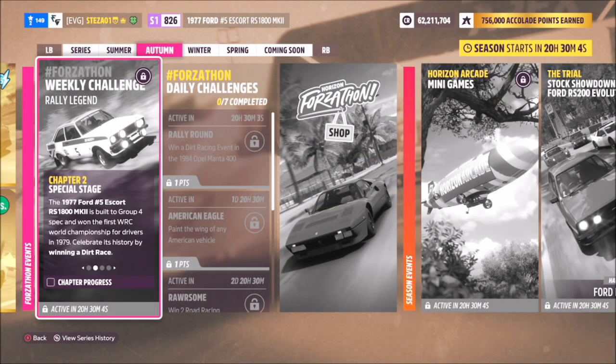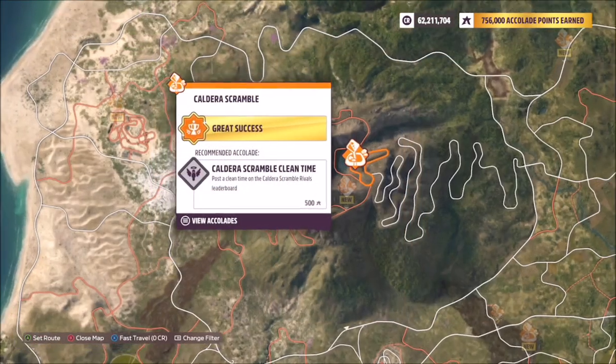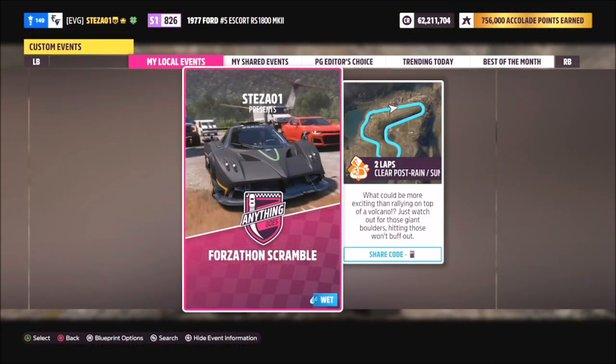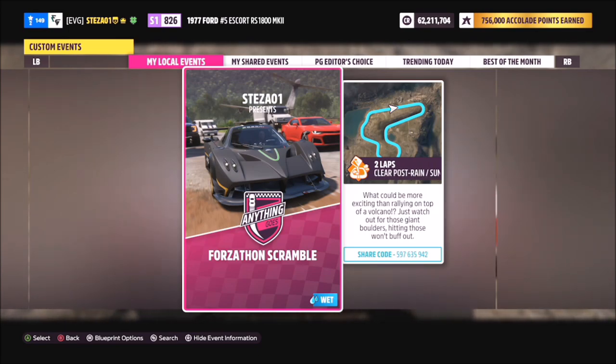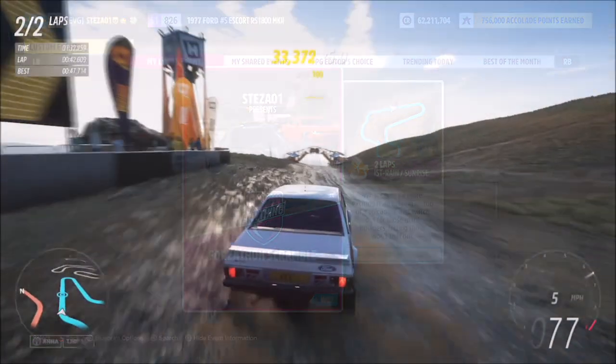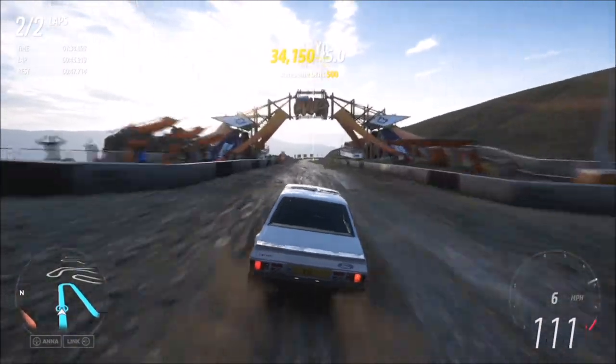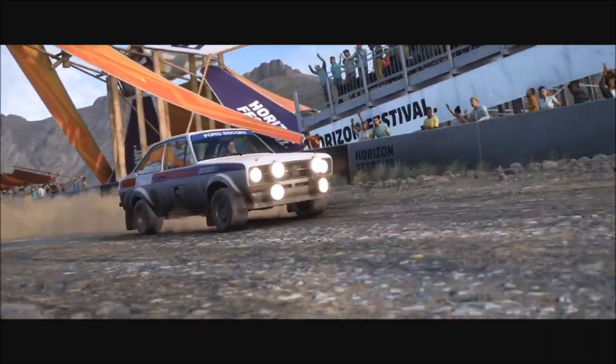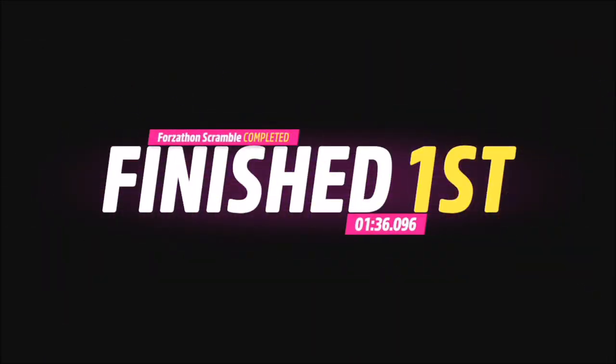The first challenge just wants you to win a dirt race, which is super easy. I recommend heading over to the Caldera Scramble at the top of the volcano. I've created a race called Forzathon Scramble — share code is 597635942 — and this is just two laps of a very small circuit with no AI drivers. It'll take you less than two minutes to complete, you'll win every time, and you only need to do it once.